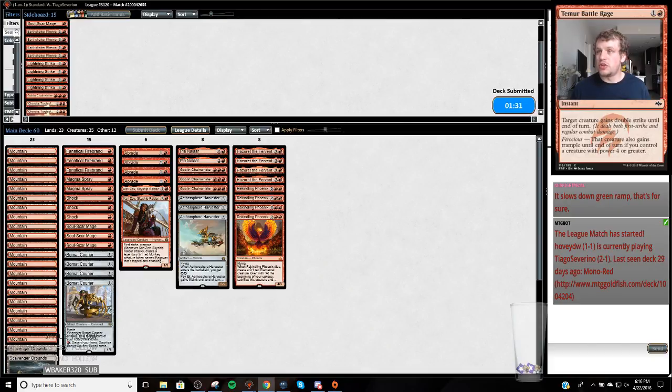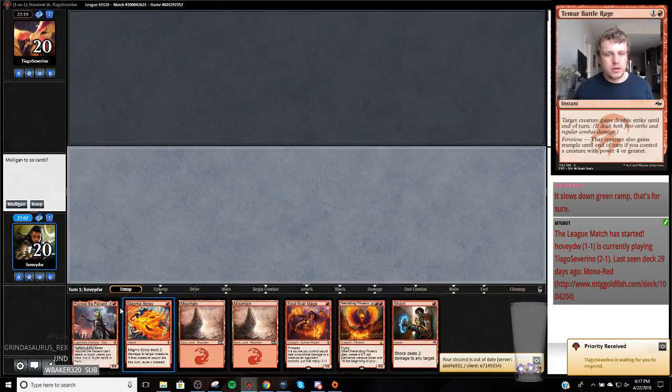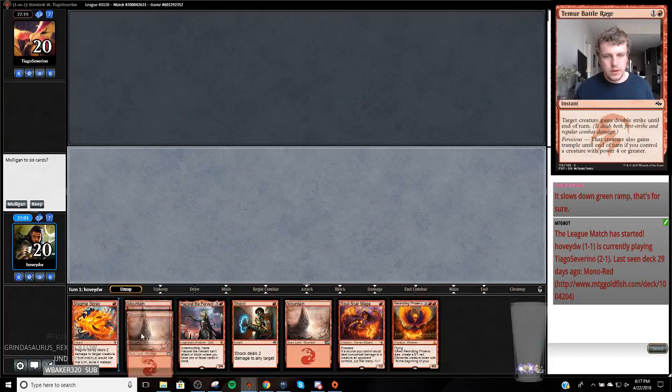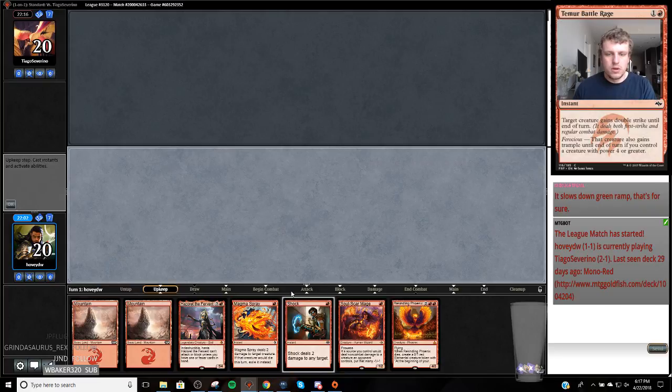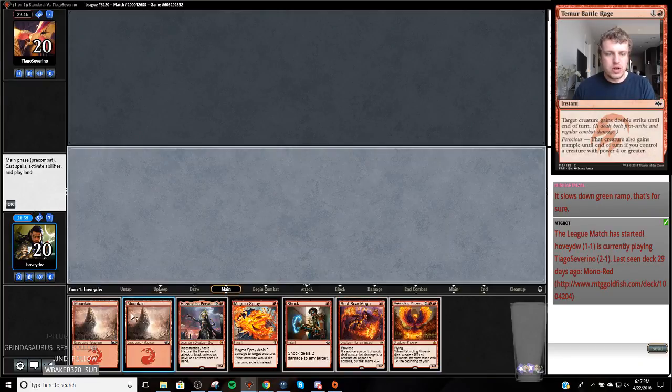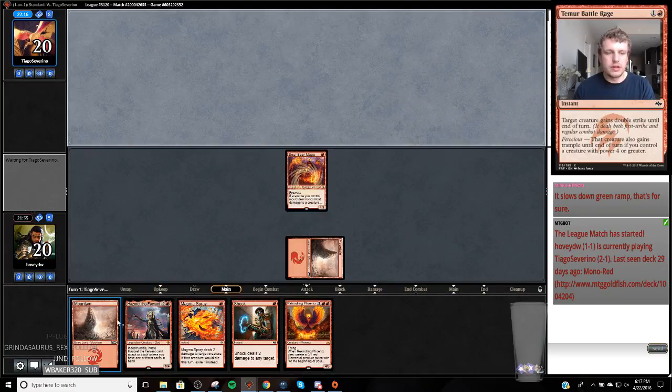We surely tossed that last game there. The margins are so small with this deck. I would like to play first. That's a good hand, we'll keep this. Start with a Soul Scar Mage. We just need to draw lands - if we draw lands for the rest of the game, we're in good shape. If we don't draw lands, I don't think we're going to win.